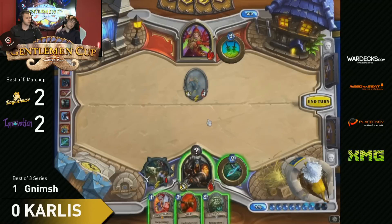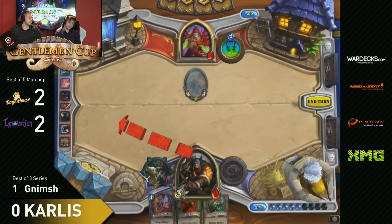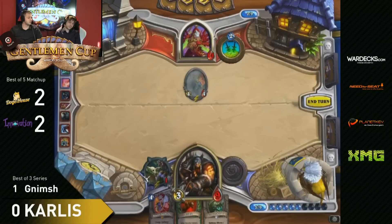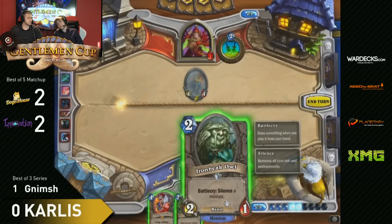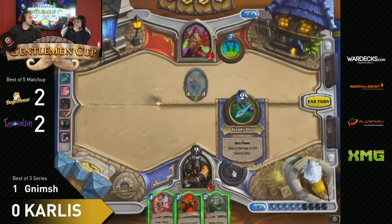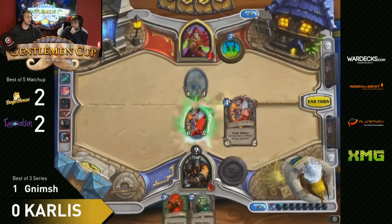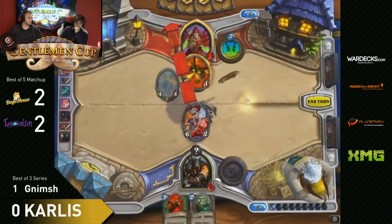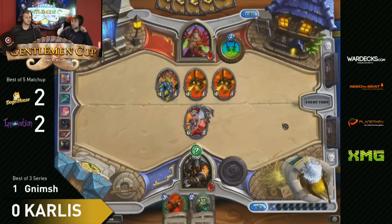It makes no difference at all. If he brings him down, he could win next turn with whatever - or he just loses now. With 9 HP you're not going to survive even with an Explosive Trap. Nimsh is not going to play his Leroy. The game looks pretty much over. There's Cold Blood incoming for his minion plus the SI7 Agent. GG here for Carlos, and Nimsh takes the win for Team Doge House.